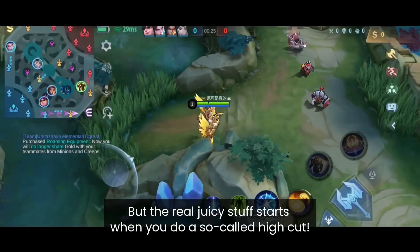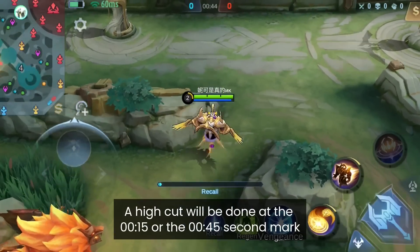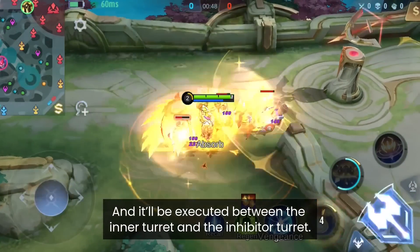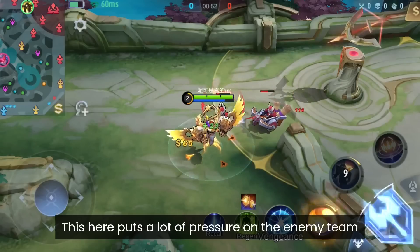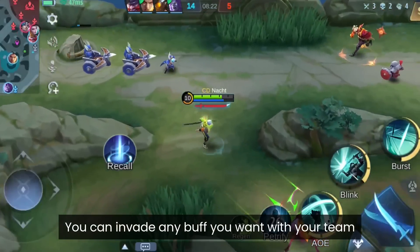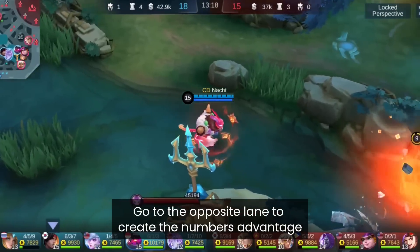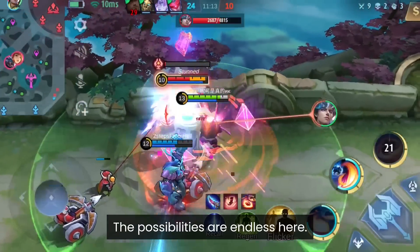The real juicy stuff starts when you do a so-called high cut. A high cut is done at the 15 or 45 second mark, executed between the inner turret and the inhibitor turret. This puts a lot of pressure on the enemy team, giving you enough time to rotate anywhere on the map briefly. You can invade any buff, clear the mid wave, or go to the opposite lane to create a numbers advantage — the possibilities are endless.